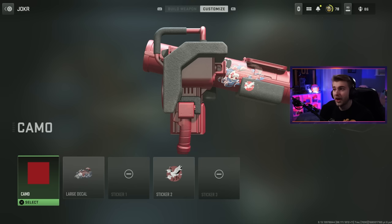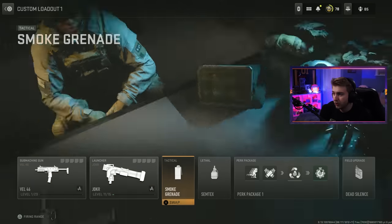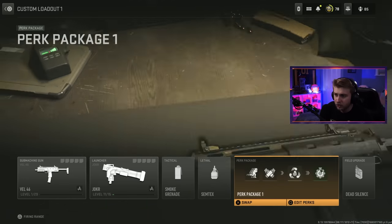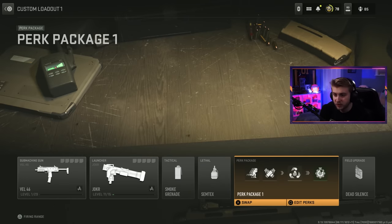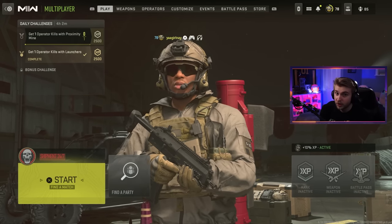The launchers are kind of a joke in this game. I have a nice little build for it with the red solid color camo, the nice big koi fish and the little crane — looks pretty cool. That's the class we'll be using today. We have the Joker in here and double smoke with our double tactical perk. We have double time, double tactical resupply and quick fix, as well as dead silence. So let's go ahead, hop in and try to get these camos done.